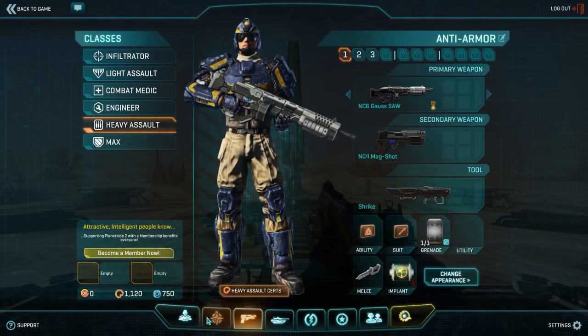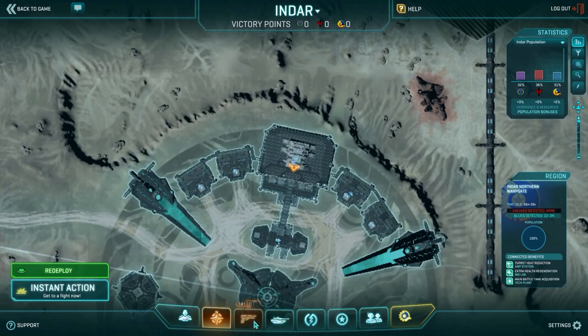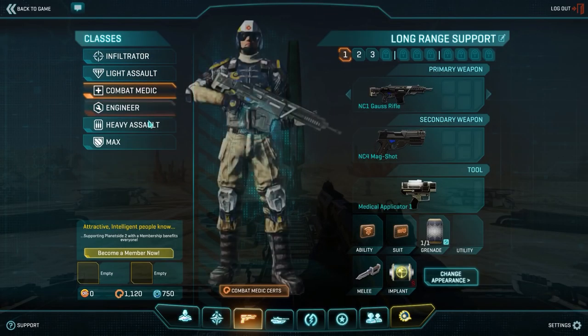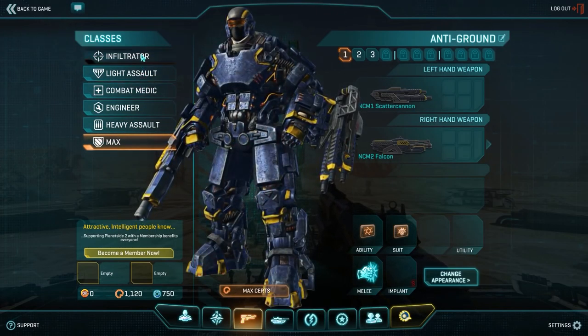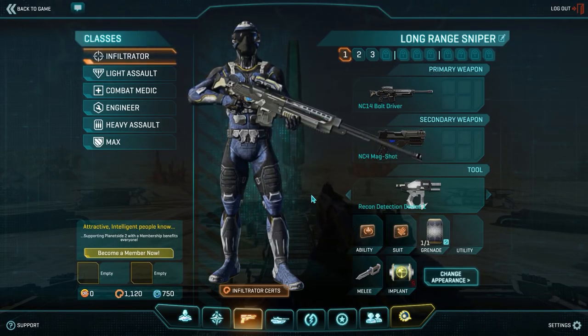I'm going to tap Escape. When you hit Escape, you're probably going to come to either this screen or the map screen. Just down at the bottom, you can click on Classes, and you can see all of your classes and how to upgrade them. So with 1,120 certification points, we can actually do quite a bit to significantly upgrade each of our classes.